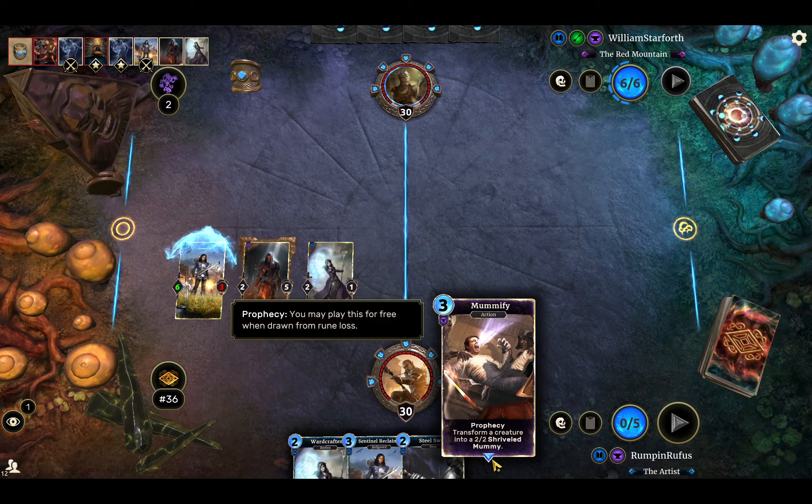Mummify has been so helpful. I added it because I was having trouble dealing with Oblivion Gates, and I just hate losing to invade. I wanted an answer to invade, so I added the Mummify — but it's also really good against Dark Seducer, and it's useful against lots of things, like an answer for Gambler and stuff like that. It's been a really good addition. I should have added it earlier.